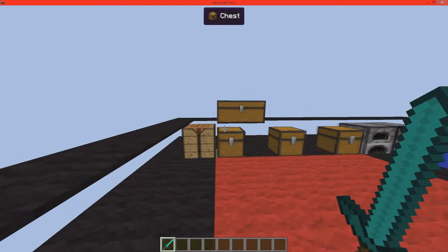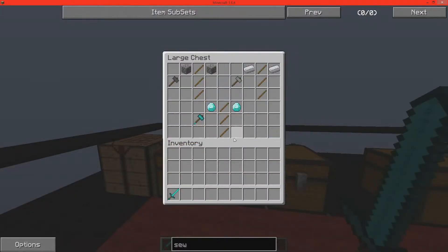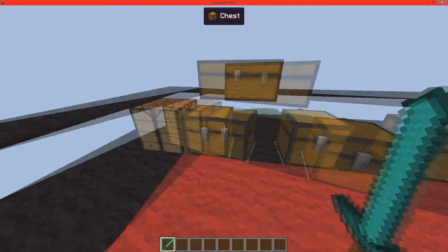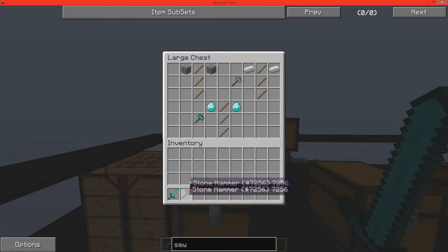To start this mod out, we're going to get into the crafting recipes — there are about five or six crafting recipes. The first thing you're going to do is get three sticks and two cobblestone to make this awesome stone hammer. You can stack this up to 32.